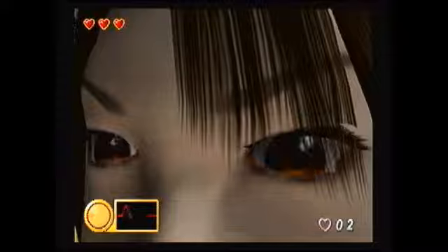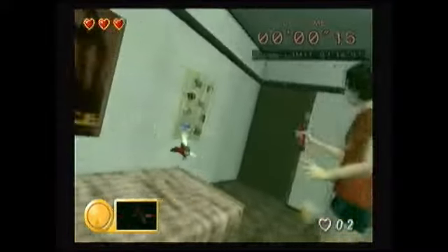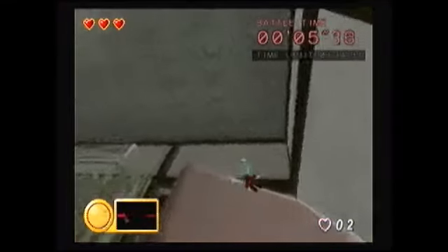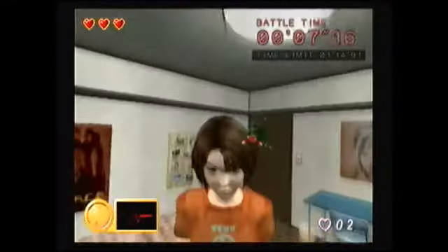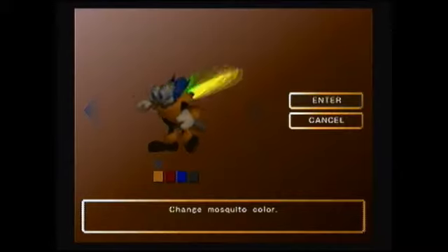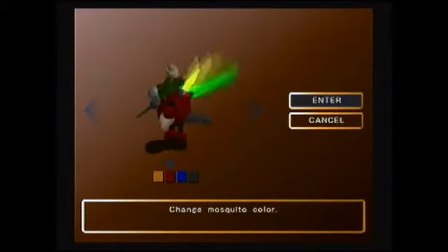Finally, we come to the combat. Yes, there is fighting in this game. If you are spotted by a member of the Yamada family, they will hunt you down relentlessly. The only way to stop them is to hit pressure points all over their body. And if you do this fast enough, you'll unlock new colors for your mosquito. These colors don't really affect gameplay, but they're rather neat to have.